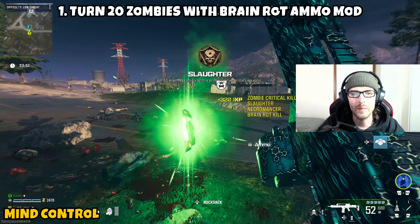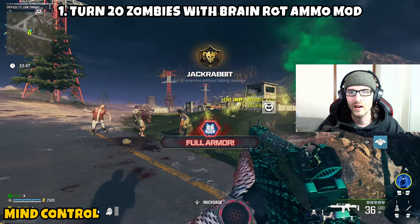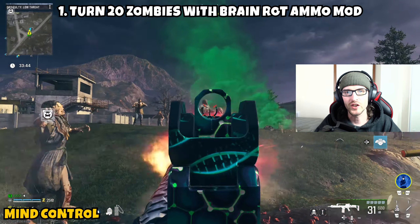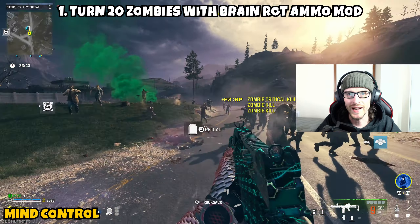Part one is asking us to turn 20 zombies with the Brain Rot ammo mod. The ammo mod you're going to need is Brain Rot — if you're confused, it's the one with the skull and crossbones on it. Once you have it, equip it to the weapon of your choice, and then the only thing you need to do is eliminate zombies. Eventually one of the zombies you shoot will turn into a friendly zombie, aka being turned.